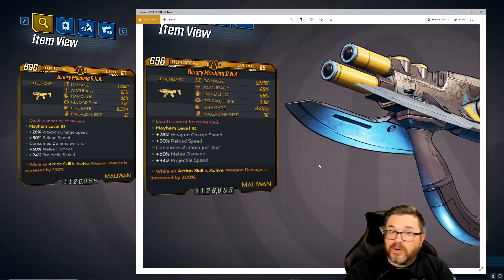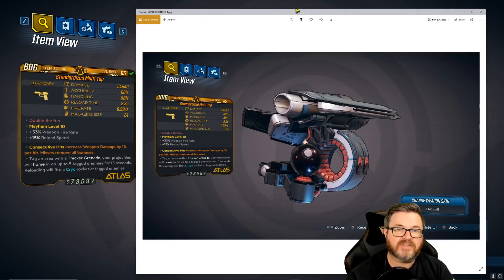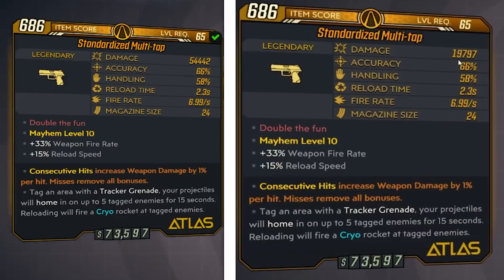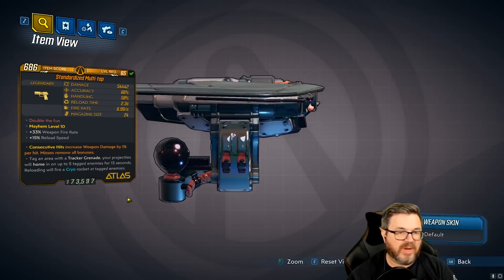The Multi-tap is another gun that was already good — another Mayhem 6 exclusive — and my god, look at this: it went from 19,797 damage up to 54,442 damage. This thing absolutely destroys.